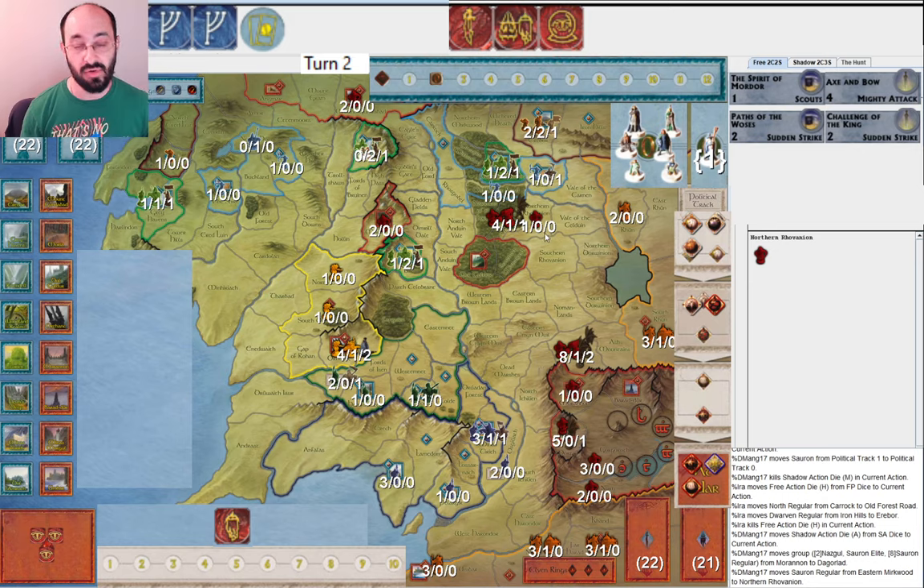Even if I draw Cirdan's Ships at some point, I need to be prepared for Dol Amroth to defend itself. I want to save these remaining units to defend Lorien or Rivendell in case my opponent goes that way, though at the moment they don't seem to be going that way. But Shadows on the Misty Mountain, Orcs Multiplying Again, or New Power Rising — all of those things can lead to attacks coming toward Lorien pretty quickly.